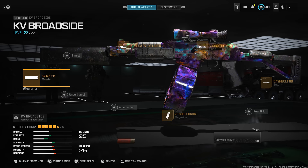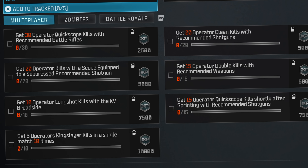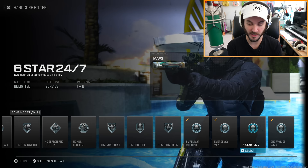This is the build we're gonna be rocking for the KB Broadside because all of the weekly challenges are pretty much geared towards using the Brecci. You could use a different shotgun, but most of these challenges can be done with the KB Broadside — it'll just make things easier. They just dropped the Grow House map too, and small map mosh pit is gonna be the best way to unlock this new attachment really quickly. Hardcore could be pretty good for it too, so we're queuing for Emergency and Small Map.